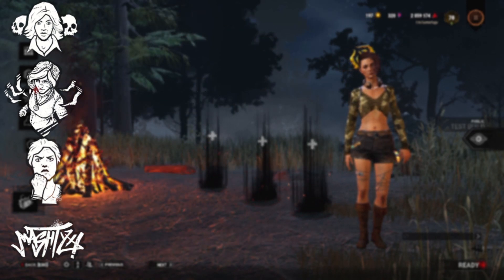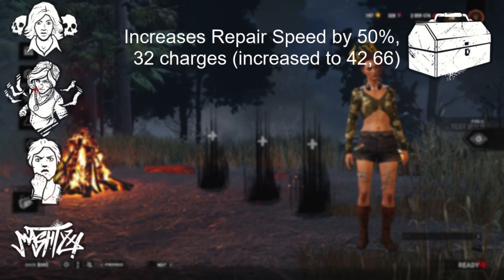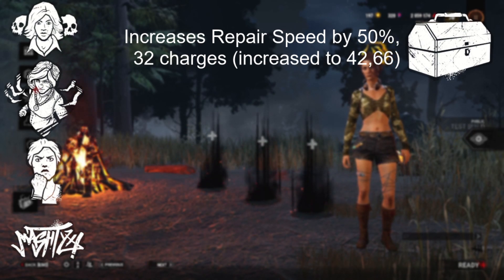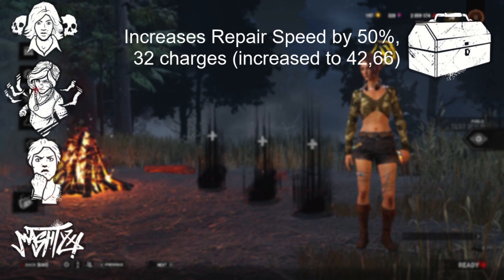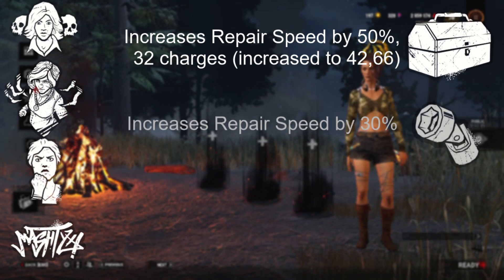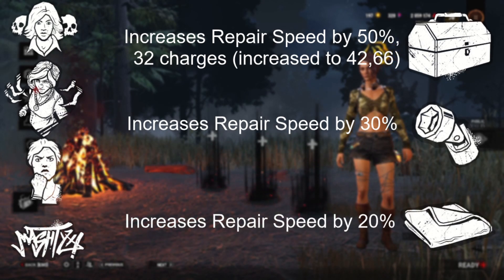Now, our item. I used a Commodius toolbox, which gives me 50% speed and normally has 32 charges, but with a depletion reduction from Streetwise, has roughly 42.66 charges. Note: Streetwise doesn't increase charges by 25%, but actually slows down your charge usage by 25%, along with the socket swivels and clean rag add-ons, which give 30% and 20% speed, respectively.